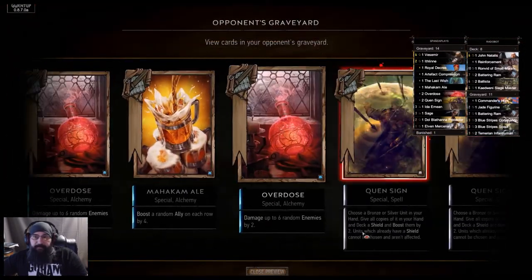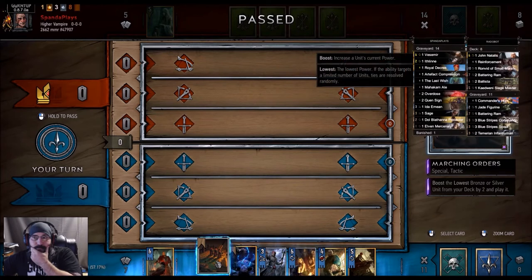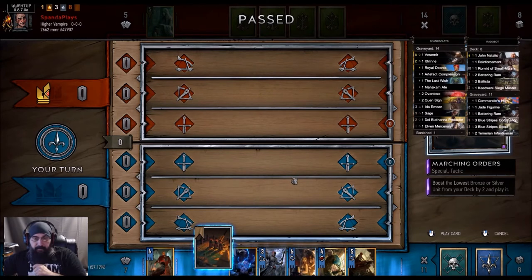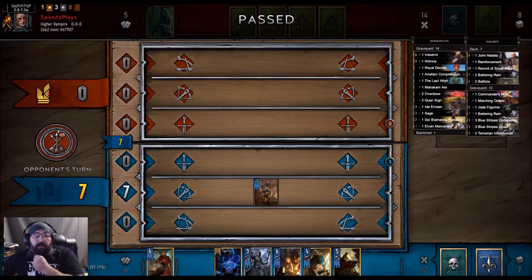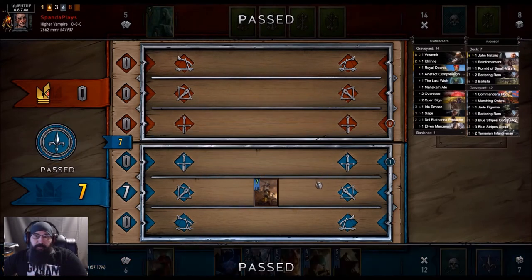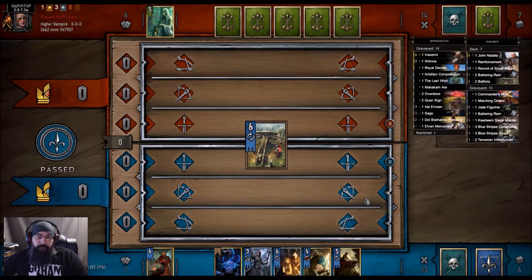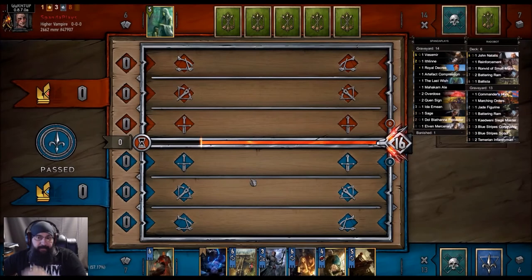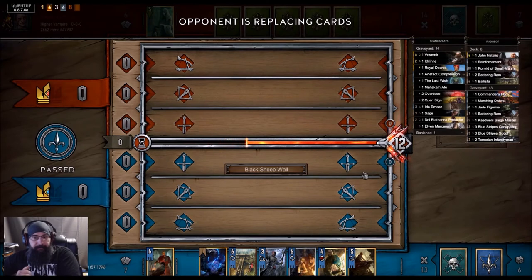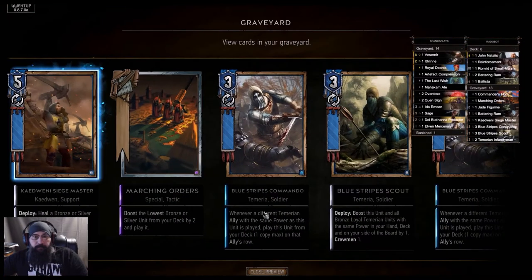Let's drop the ballista. Dijkstra okay, so we can pull John Natalis with the Blue Dream. Well, Vesemir's dead. This is gonna pull a siege master. I'm an officer and a gentleman. All right. I was hoping for Ronvid for some carryover. Three locks should be good enough. I think we keep this. We can actually double — oh no, we can't double Dijkstra here if we kill it.